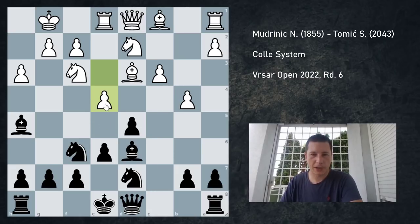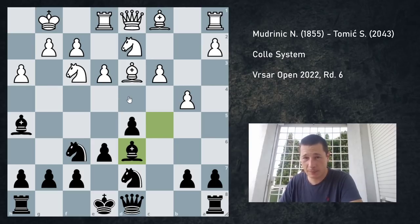If I castle, he cannot play e5 because I can just take it — the knight is pinned. He could play g4 and then e5, which isn't that good. If he plays e4, it should be slightly better for black, but he doesn't have to play e4 — he can continue with a3 and then c4, semi-Slav style.